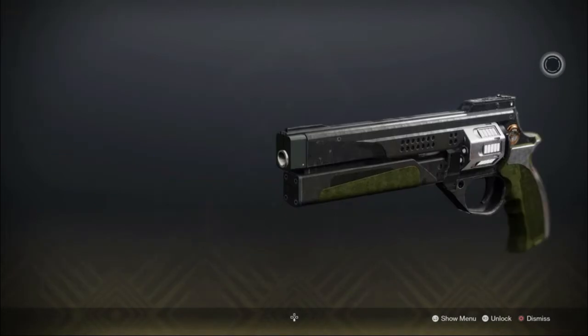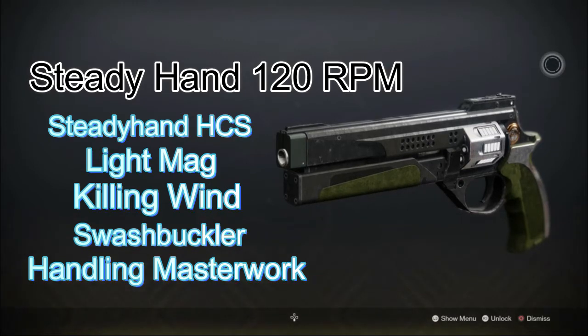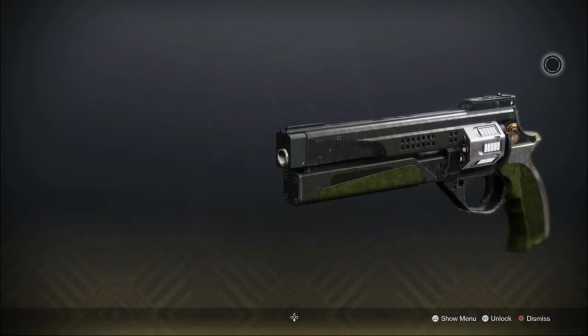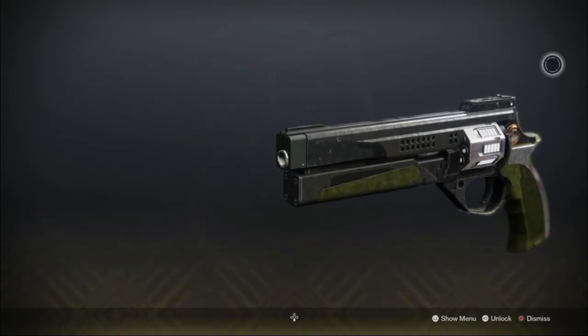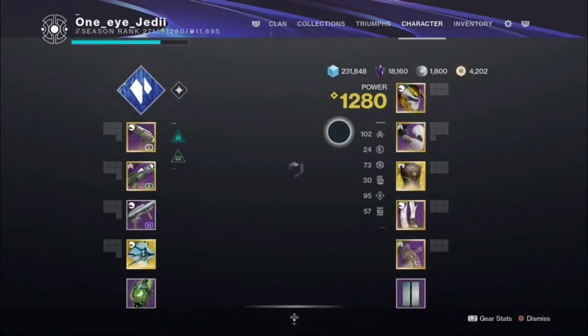The second gun for round one is the Steady Hand, also a 120 RPM hand cannon, but its perks are Steady Hand Cannon Sight, Light Mag, Killing Wind, and Swashbuckler — again with a Handling masterwork. I tried to keep it as even as possible: I masterworked every single one of them, no matter what the masterwork was, and I used the best roll I had for each gun. That's how I made it as fair as I possibly could.